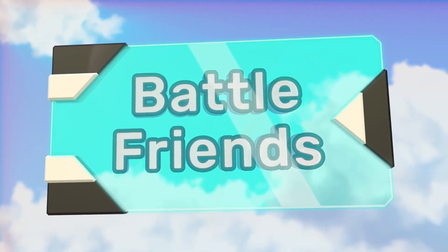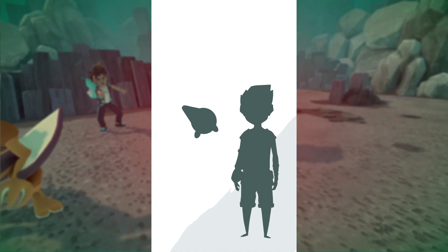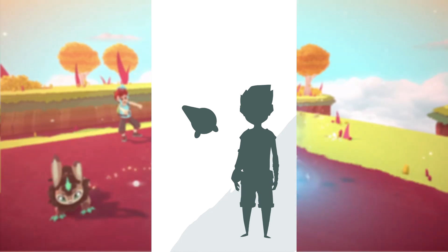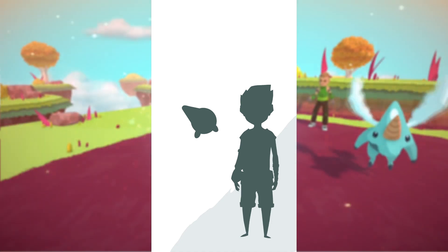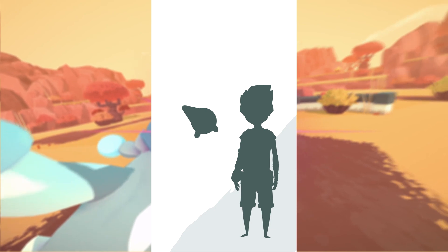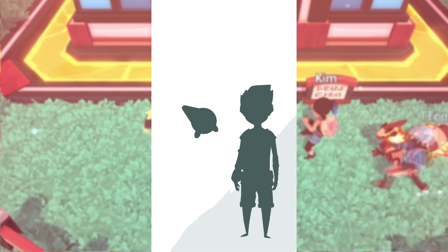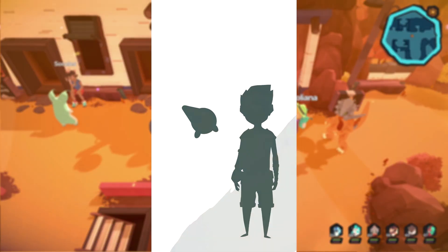The Temtem Twitter revealed a new image showcasing a silhouette of a brand new Temtem. This one looks like it could be a light bulb, and given the fact that the Sepanku update is next in line, I'm almost positive that it's either a digital or an electric type. Realistically it can go either way because digital Temtem were created from crystal and electric types, so as a light bulb I'm kind of thinking it's digital, just because it's more of an inorganic looking Temtem.